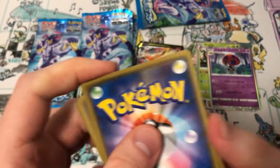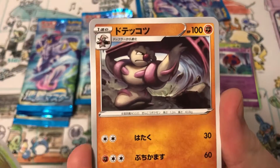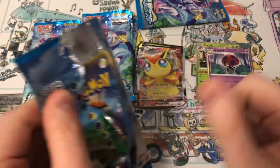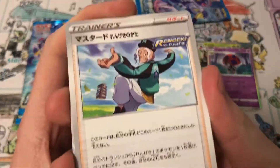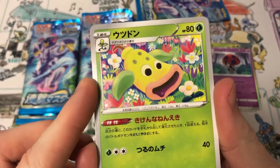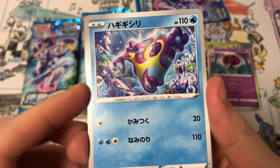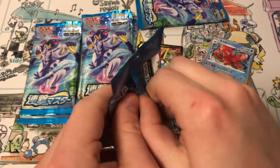We must at least pull an Empoleon V — in two boxes we have to get at least one, even if it's the regular version. But I would not say no to the special artwork. Here's Mustard, a Weeping Bell. What does Pawniard evolve into? A Bisharp — that's it. Ugly Bisharp. And an Octillery — a Rapid Strike Octillery.